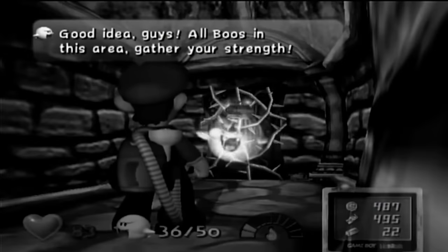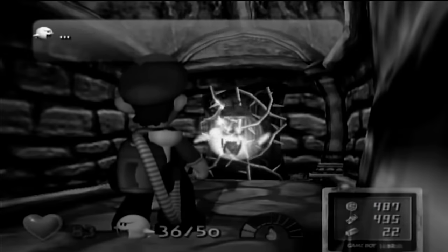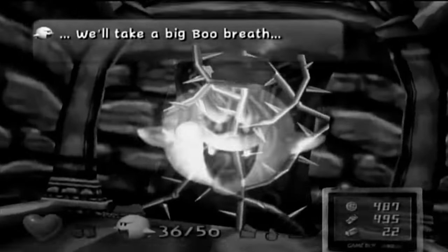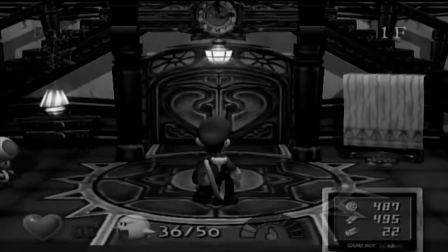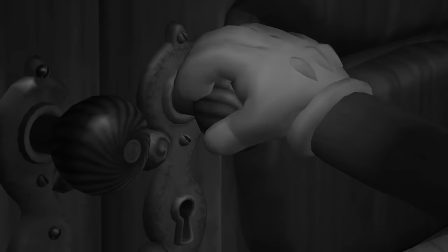The fact that this part of the skip works at all is nothing short of a miracle. The path Luigi walks on to walk into the altar is absurdly narrow, made especially difficult with the walls obscuring your view of Luigi, and you can't really tell what's going on. Walk too far to the left, and you activate a conversation with King Boo, who blows Luigi back to the foyer when he has less than 40 Boos. Walk too far to the right, and you'll be softlocked.